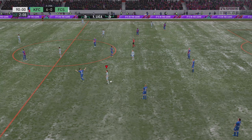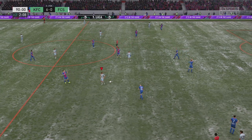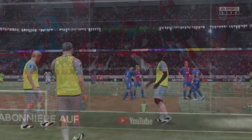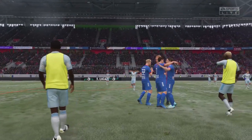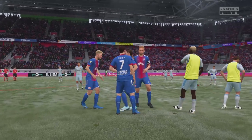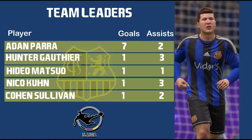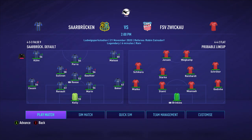And that will do it — an ugly 6-0 loss for Saarbrücken. We are going to continue to struggle until we get some real players in, and our scouts are going to need to do better — we need some help. So we'll get into the next one. Hopefully this will be a little bit better. We just need to do something positive — maybe get a goal, get an early lead. But we don't have much depth; no change to the lineup. Let's get into this one.